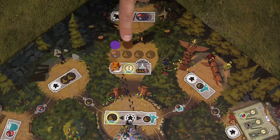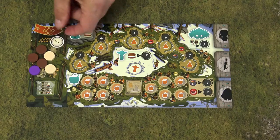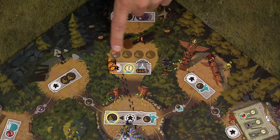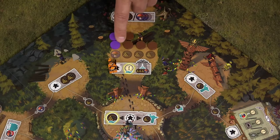When you take this action, first take a generosity token from the general reserve and add it to your personal reserve, then add 3 wood tokens and 1 mushroom token to the reserve in the forest. You always add all these tokens depicted, even if there are other tokens still remaining in this area.